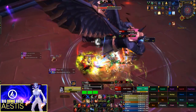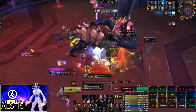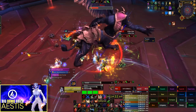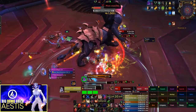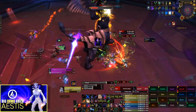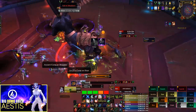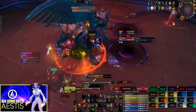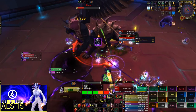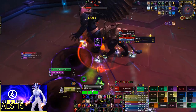Shadow priests and warlocks can multi-dot the Dark Manifestations in phase one for the purpose of generating extra resources such as Insanity, or if you're Destruction Warlock, you get perfect uptime on Flashpoint. However, it's important to note that the adds are immune to magic damage, so you should only dot them if it represents a single target damage increase.